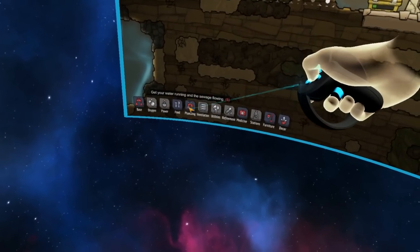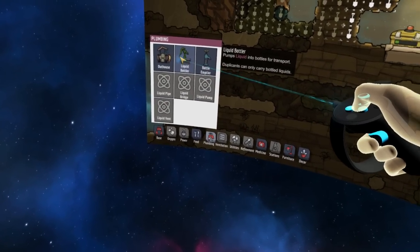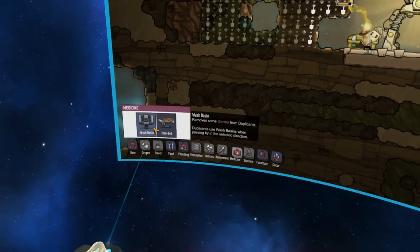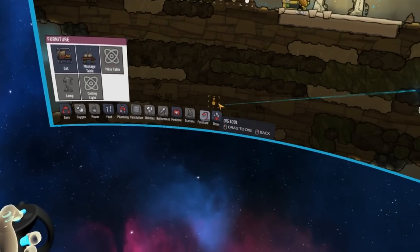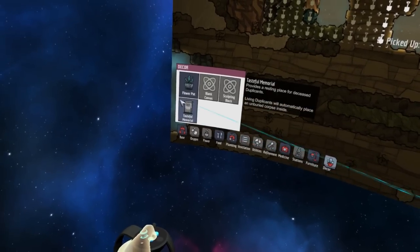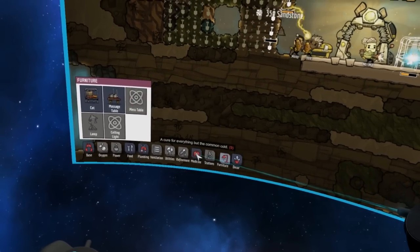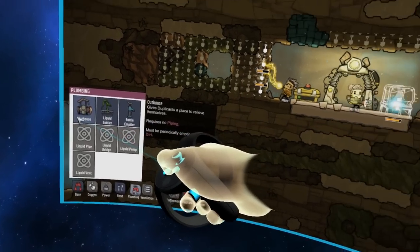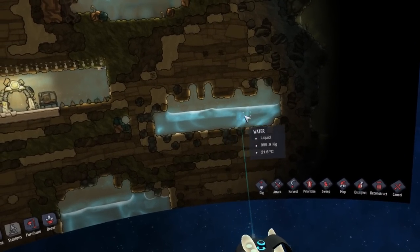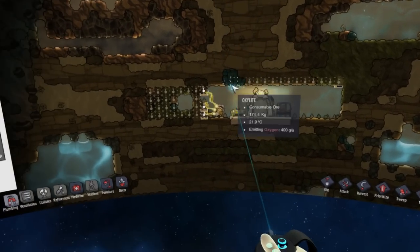If I go down here and look at some of my different systems - ladders, tiles, all of this is the same. Plumbing - we do have a liquid bottler and a bottle emptier, so those are new. For medicine we have a wash basin, so I might end up using that a little bit more. It's always good to have a couple of cots. We also want to make sure I have a place to go to the bathroom. You want to make sure you have a wash basin because there are going to be germs that build up on that outhouse. I've got some water down here, a ton of copper up here so I can build a lot of stuff, and lots of sand too.